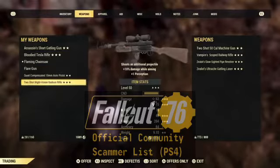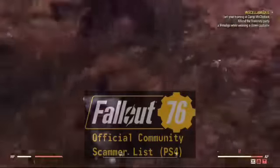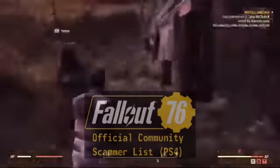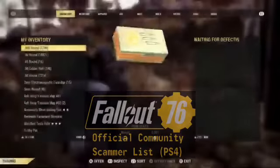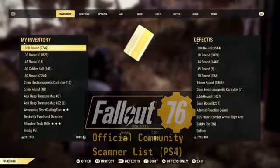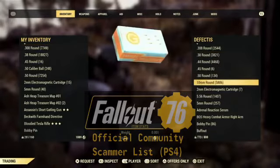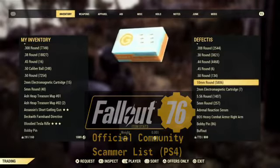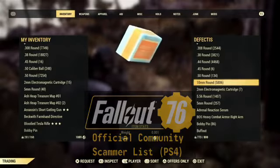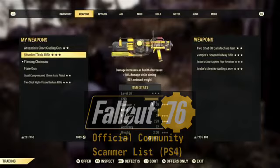Let's do that. Alright, so what we're going to do is — you should throw me that 10mm on my other character if you can, or sell it to me, something. I'm all game for whatever.